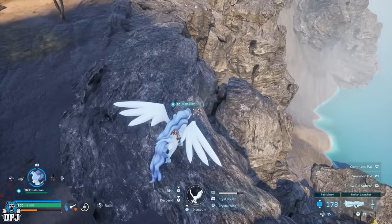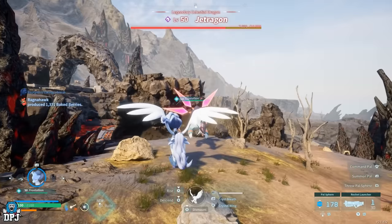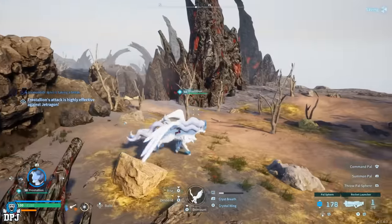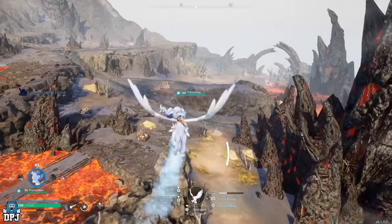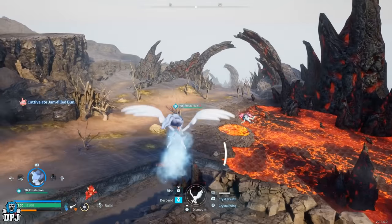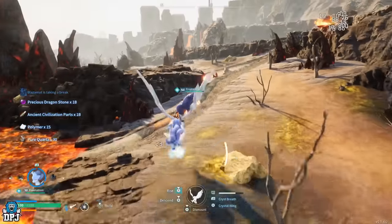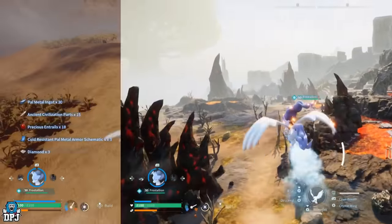If you're looking to farm legendary schematics, try this technique — I guarantee you'll love it. Also, you don't need to be mounted on the PAL; you can have a PAL with this move fight the world boss on their own, stand back, and wait for the boss to be frozen. As soon as they're frozen, shoot them with the rocket launcher. Nine times out of ten they'll fly up into the sky, land, and die. Sometimes they can bug out and fly so high they reappear with only a bit of health gone, but most of the time it works perfectly.